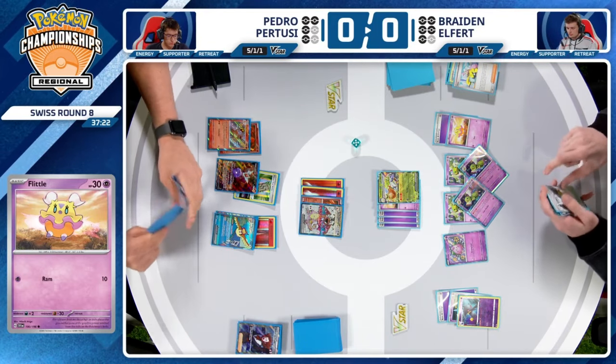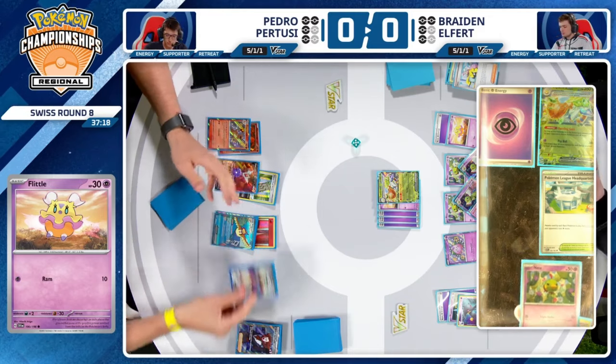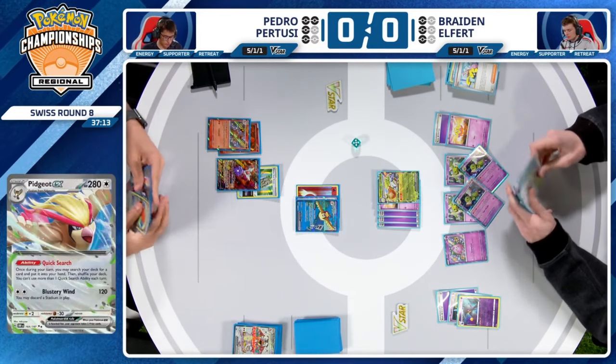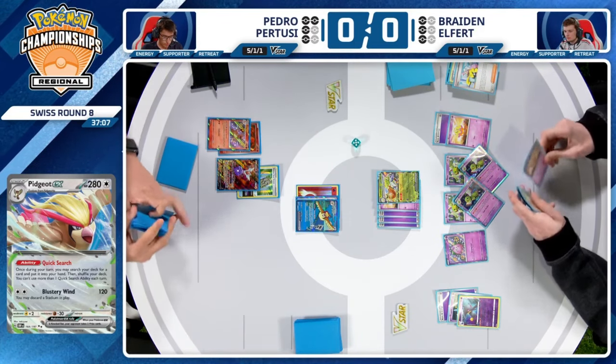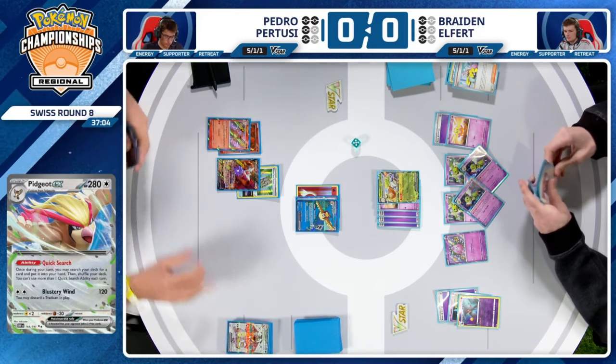We're about to see Pokémon League Headquarters come into play — a stadium that helps protect against Radiant Charizard, which attacks for less for each prize card Brayden has taken. Between Espathra's ability and the stadium, attacking with Radiant Charizard is becoming increasingly difficult, let alone the fact that it's still priced.